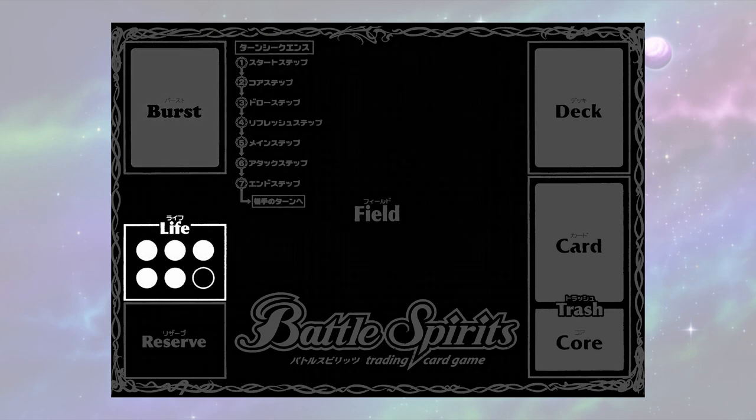Life. This is where you keep track of how many lives you have left, represented by the amount of cost in this zone. When you are dealt damage, the cost from your life will be sent to your reserve. Don't let the cost here reach zero, or you'll lose the game.